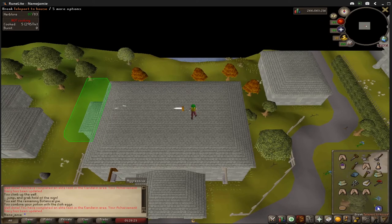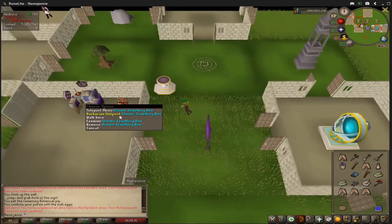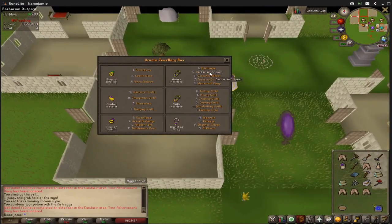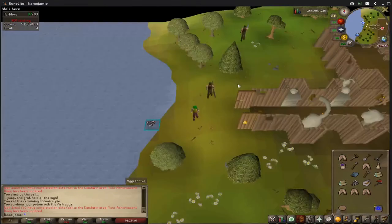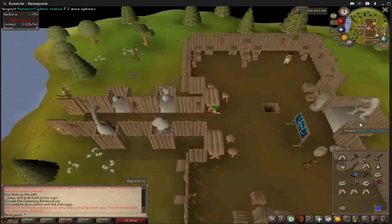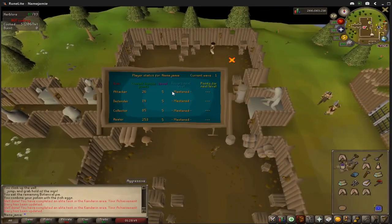After this is done, teleport with your Games Necklace to the Barbarian Outpost. Once here, run directly east to the Barbarian Assault Board and read it. Make sure you have mastered all roles for this achievement to count.